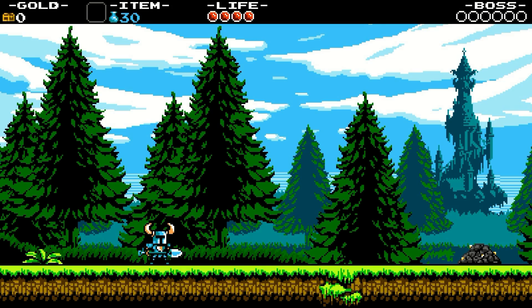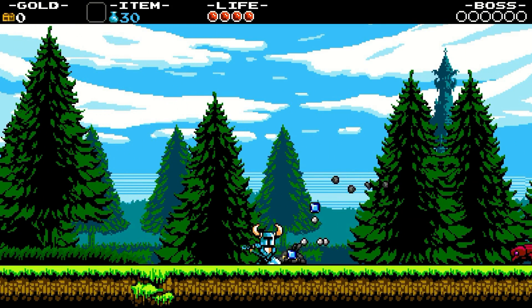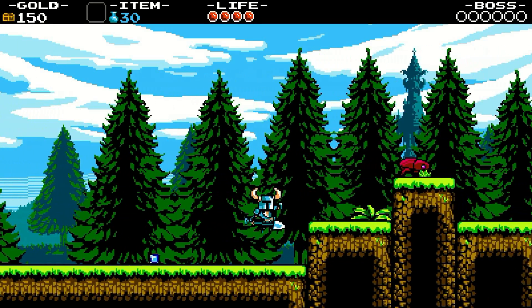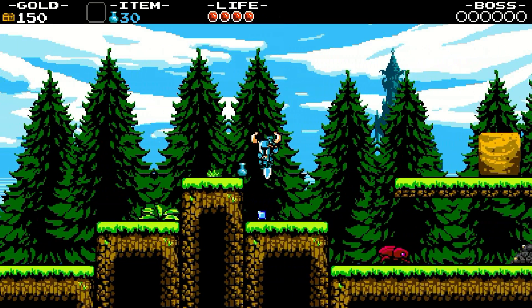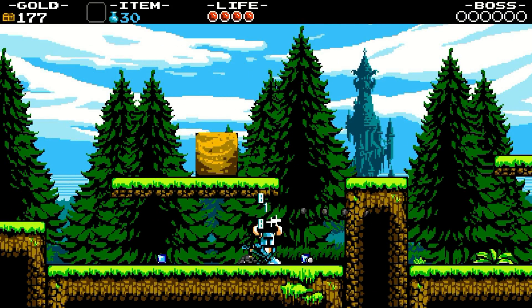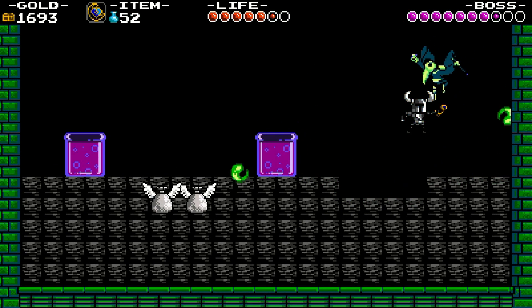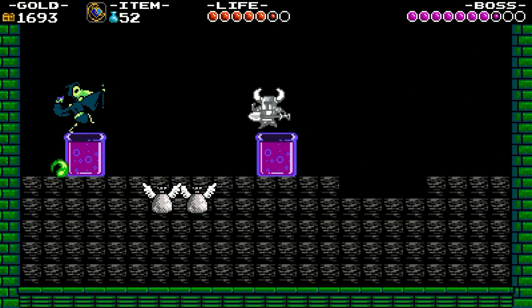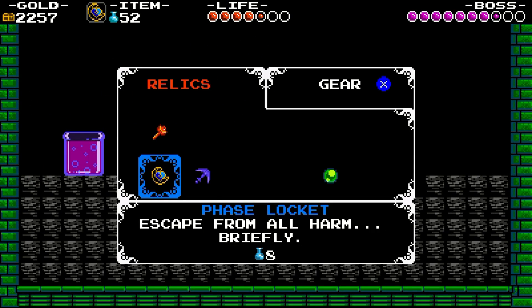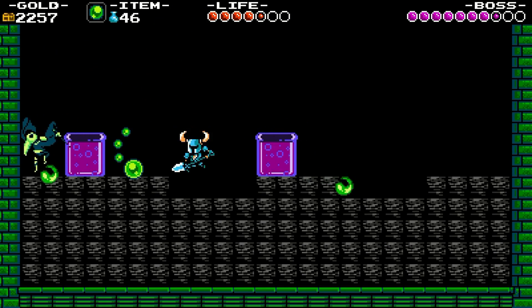To start, the first thing I noticed was the excellent conveyance shown in the intro level. The next thing I noticed was the ability to point the shovel down in the air and bounce on an enemy — so there you have the first NES game comparison: DuckTales. Shovel Knight also features an item system much like that in Castlevania and Mega Man. You use powers by hitting up and attack, to the likes of Castlevania, and these single abilities can be swapped out at will by hitting the select button and choosing your power, like in Mega Man.